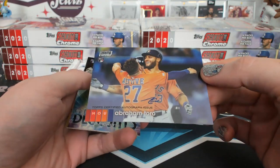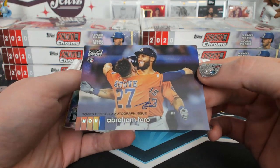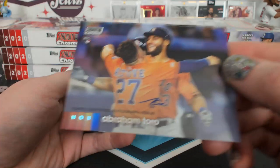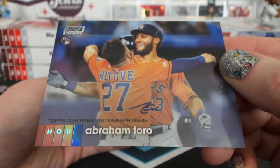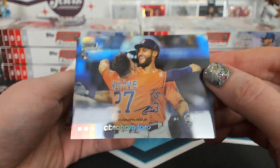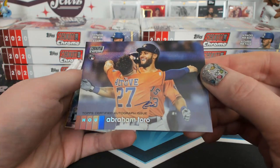Toro autograph. I was like, I don't see anything on this card, where is it? You put a little bit of ink right there, I think. If you zoom in, hold it up real close — hold on, we can find the autograph. Can we play find that? Wait, I think I see something. Yeah, there's something there. Good job, Abraham. Maximum effort.